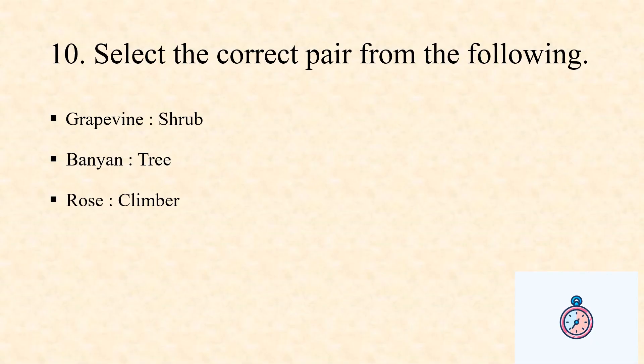Shall we move to the last question — the tenth question. Select the correct pair from the following. The pairs given are: grapevine-shrub, banyan tree-rose, climber. You need to select the correct pair. I hope you all have answered the questions.